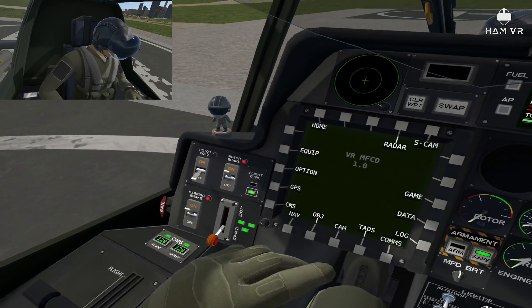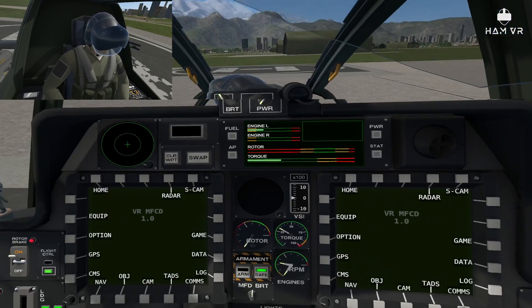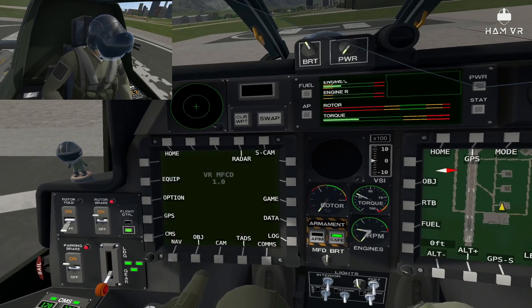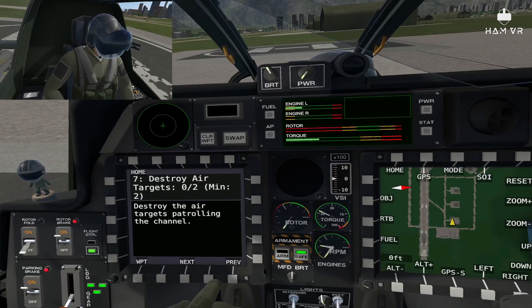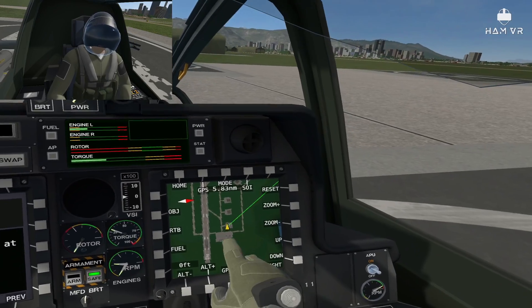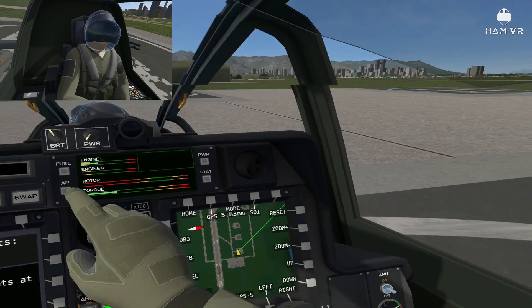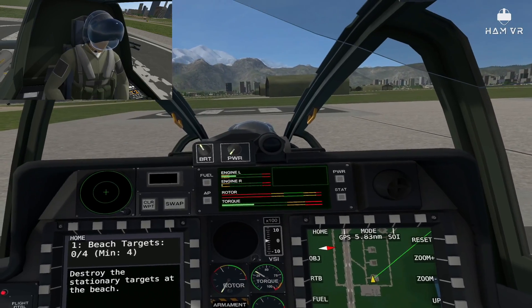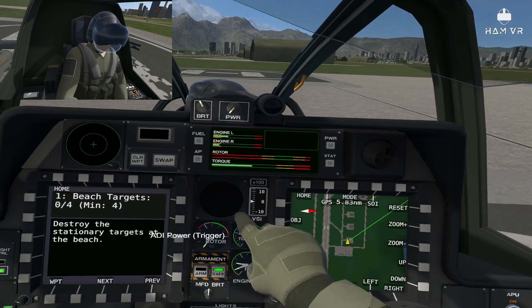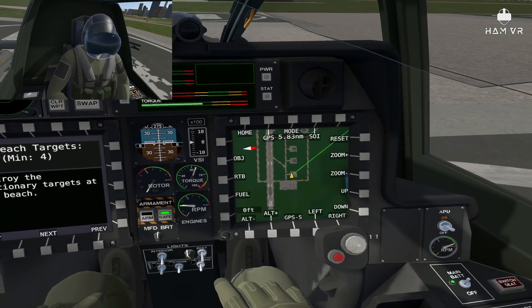Tend to then move the throttle up to idle mode — this is what I've been doing so far. Whilst that's spinning up, you go to navigation, and then the objectives button's here. When you're doing the tutorials, you can navigate to the first objective, set a waypoint, and it'll plot a course to where you need to go. So we've got the left engine on, and we've got to put the right engine on now. Altitude meter on. If you've got armed weapons, we've got armed safe here, and we've got interior lights here if you're doing any night flights.